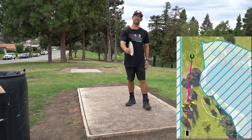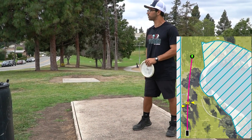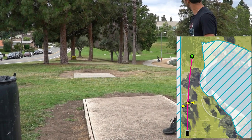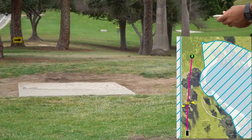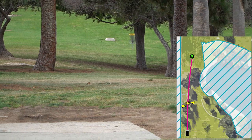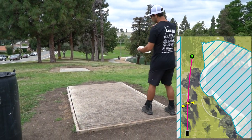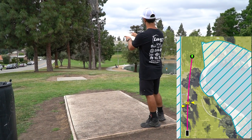Hole thirteen — probably the most demanding tee shot on the course. We've got 340 feet downhill, low ceiling, double mando tunnel shot. Pretty much hit the double mando and you're good; if you have a putt, that's a bonus. We're gonna throw Rock X3 and just try to throw a nose-down flat.